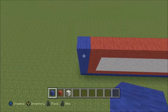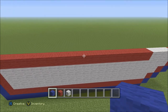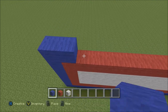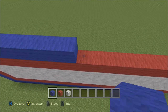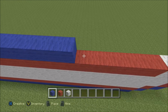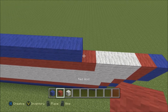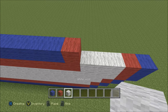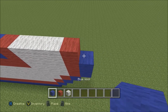Now go ahead and build up your blue here on the far left. We're going to build 18 blocks of blue going to the right: 1 through 18. Followed by three blocks of white: one, two, three, then one red, and one blue.